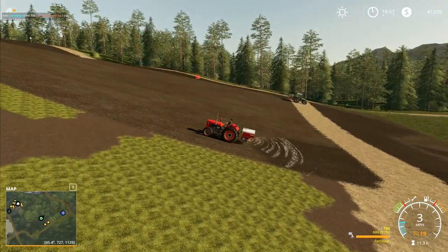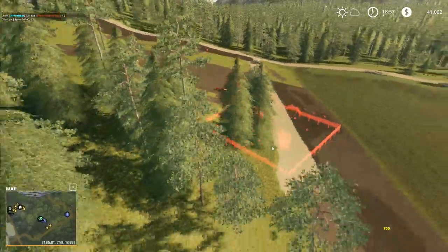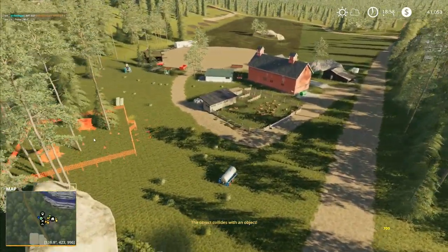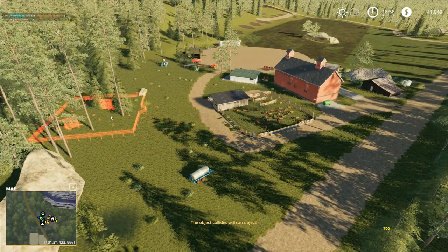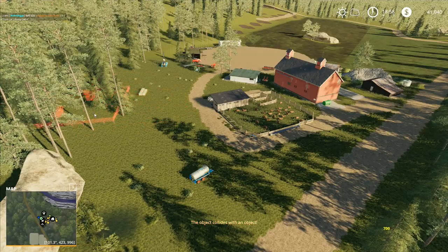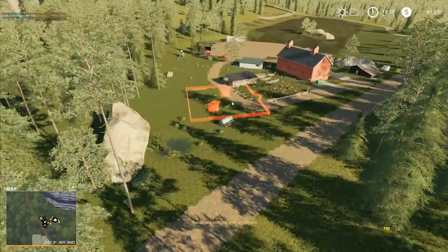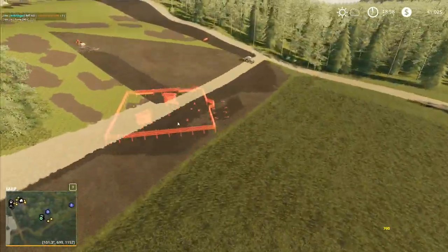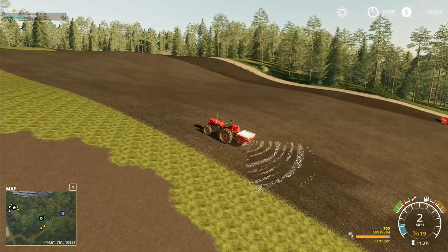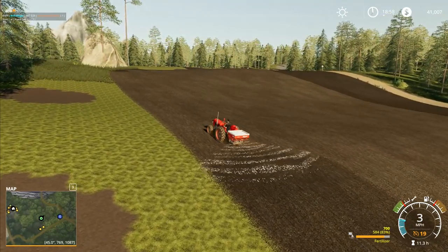So going over here to animal pens — large chicken coop like this — coming all the way back down over here. Do you think I should put a large sheep pen just the other side of this track here, so it'll end up being something like that? Or do you think I should bring it over here and put it down so it's sort of alongside the road? Alongside the road or near the existing sheep pen — get into the comment section and let me know what you think.